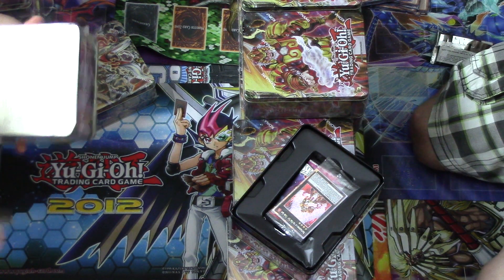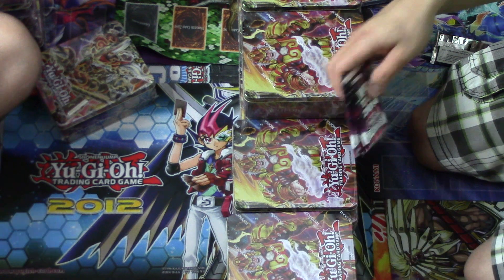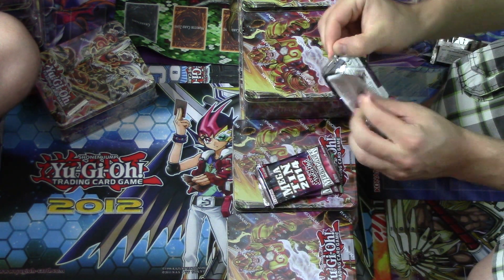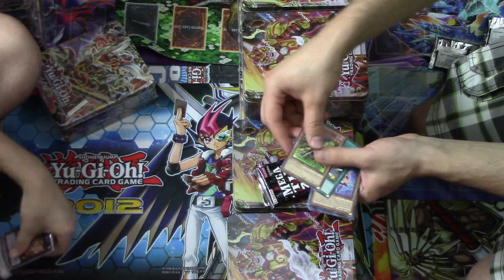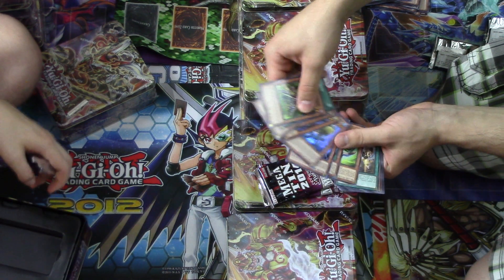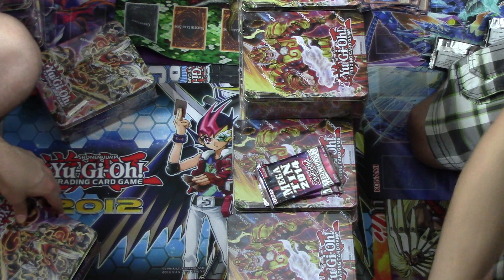Any deck that has a zero-ATK monster — I used to do it with Photon Trasher. Just anything that plays Photon Trasher, you can grab and make a Crimson Blader or something. Which, back in the day, was like game-over against Dragon decks pretty much. I wasn't really playing Yu-Gi-Oh at that point.